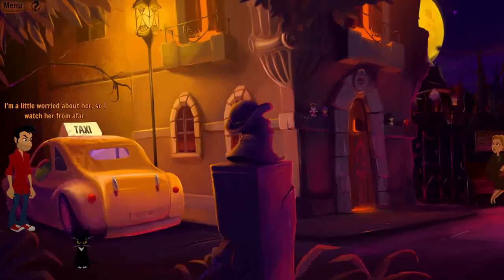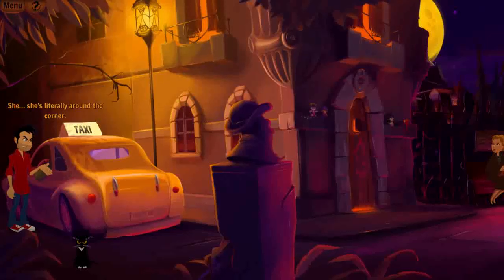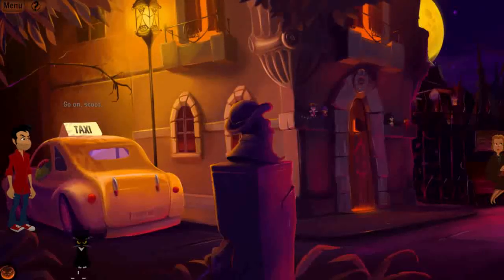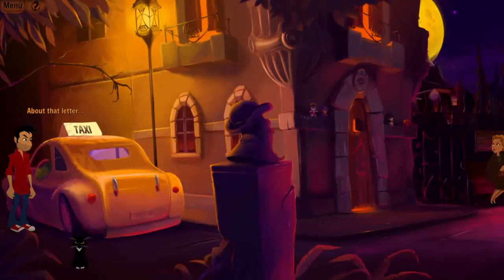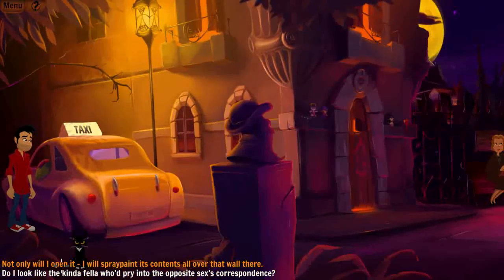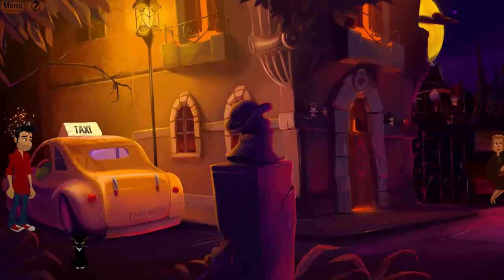The taxi driver says Margo dropped something on the back seat — looks like a letter. He asks if I can return it. 'You can't get out of the car, take a few steps, and return it yourself?' — 'This is a business, kid. I might lose a customer.' He gives me the letter. I ask if he wants me to open it. 'You won't open it, will ya?' — 'Not only will I open it, I'll spray paint its contents all over that wall there.' — 'Ha, you kidder, you.' The taxi seems to like me.